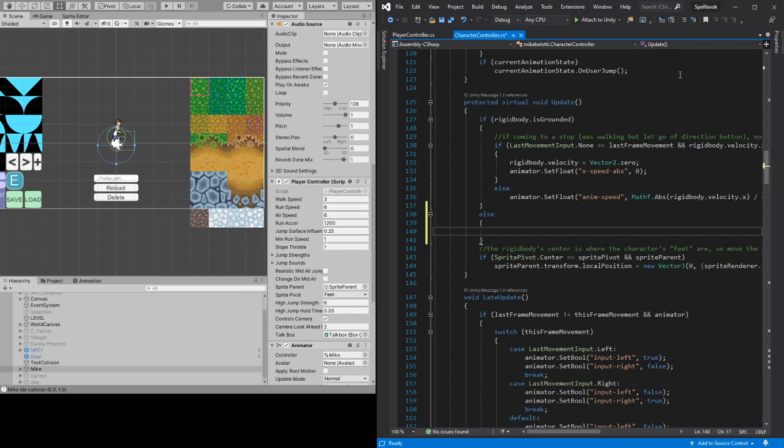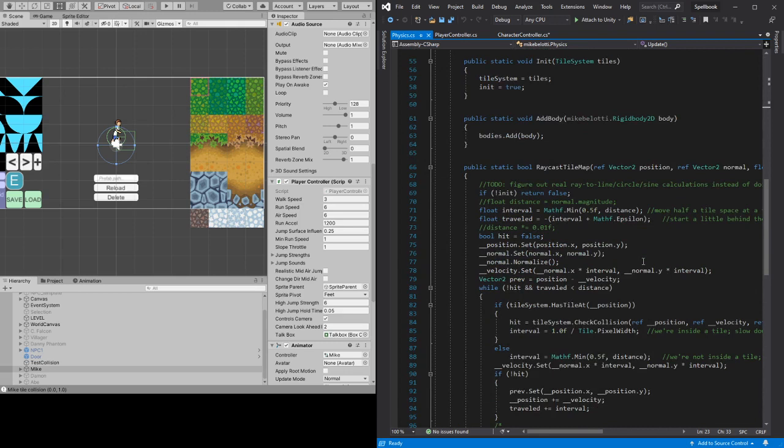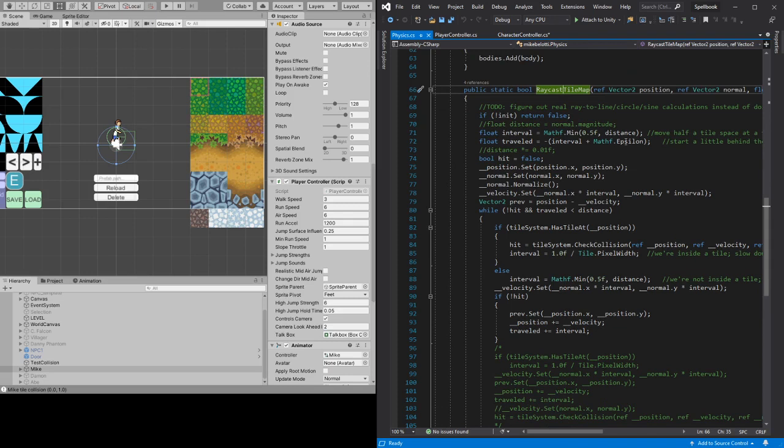I'm using my own Physics class — that's why it doesn't work perfectly — but it works well enough to collide with the tiles. I'm not using Unity's own tile system; I made my own so I can have tiles shaped with weird slants and curves. So I had to write my own collision for that, which was fun and not fun. And I have to do my own raycast stuff to check if anything hits tiles when they're shaped weirdly.